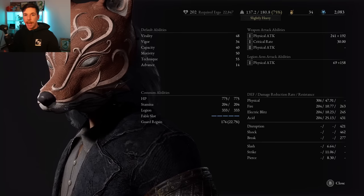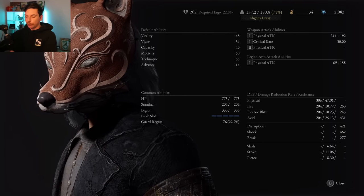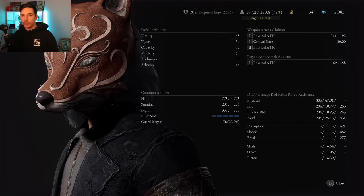For capacity, aim for maybe 20 to 25. Capacity is arguably one of the best stats in Lies of P because not only does it let you wear more equipment — which means more defense and more damage — it also increases your overall damage reduction on pretty much everything: physical, fire, electric, blitz, and acid. Those resistances are very nice because they're just going to keep you alive longer.